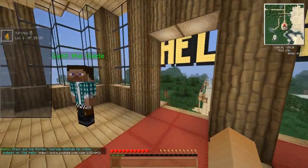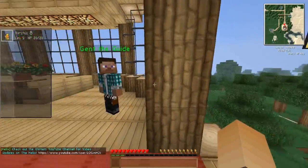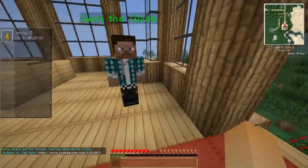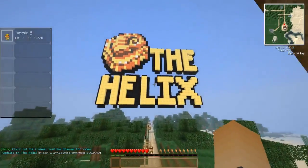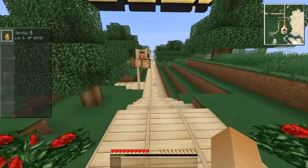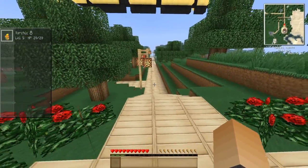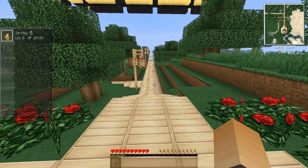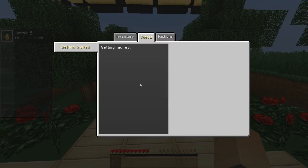So this is your first quest — sort of like a little intro that introduces you to the server, just so you can get the basics down. The Helix sign is right there. If you're wondering how you see your quests, you can go to your inventory and click there. If it doesn't show there, you can also press L and your quest will come up.